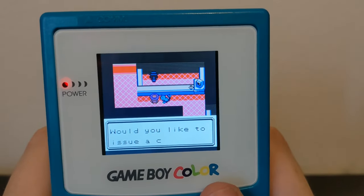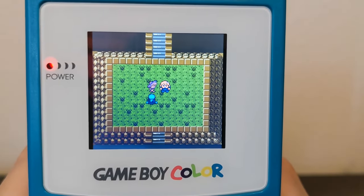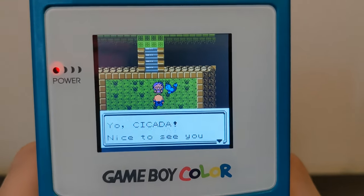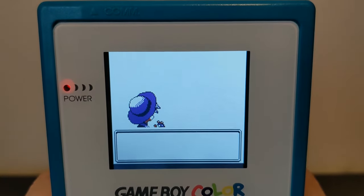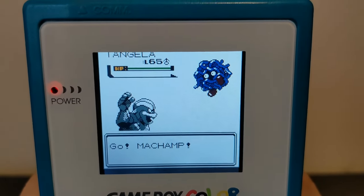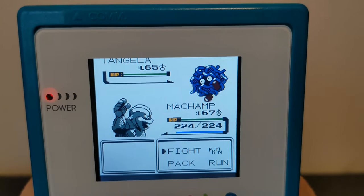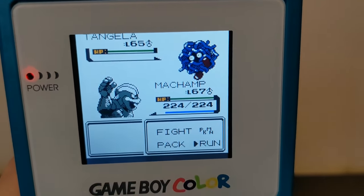I'll go ahead and run in real quick and show you what I'm talking about. Once you make your way through the Indigo Plateau, you're taken into your first room with the first new Elite Four member. I'm not actually going to fight through them, but I just want to show that this is not Will — this is not the Will that we know and love. Here's Elite Four Robert with a Tangela. I'm pretty sure I've fought through these guys once. They're not themed in any way — this guy's not Bug, not Grass. They've got a random varying team, which I think is actually pretty cool. I'm all for typed gyms, but I'm totally down for this kind of randomness in these ROM hacks.